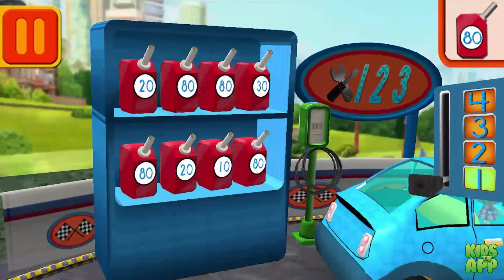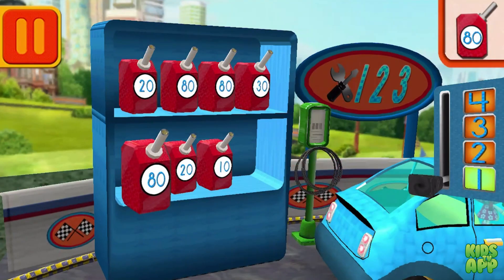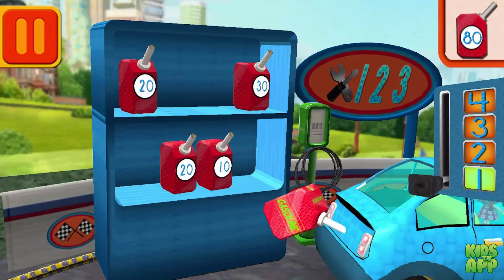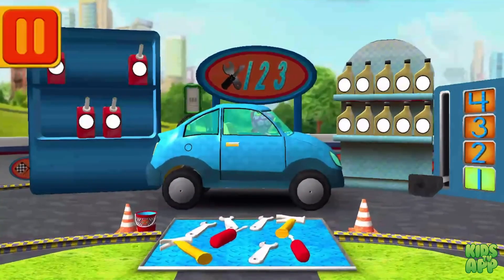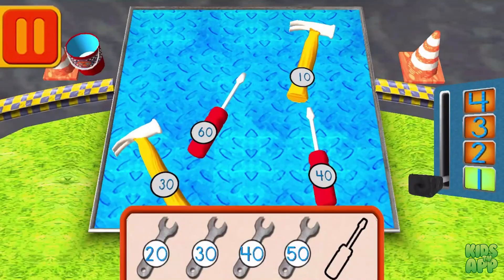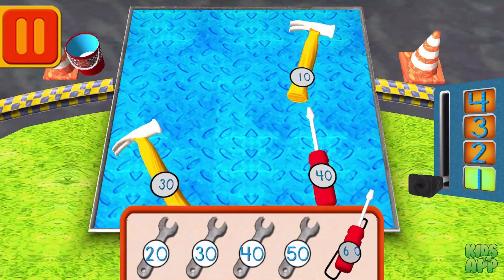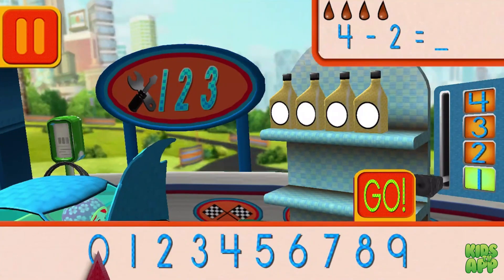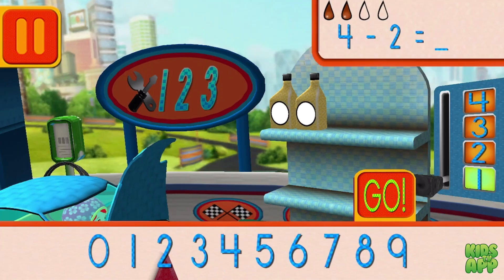We need gas cans with the number 80! Find the cans with the number 80 and drag them to your car! Good! Next! We had four cans of oil and used two! How many cans of oil do we have left? Drag the arrow to the total number of cans and press go!